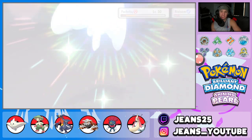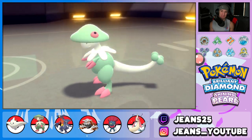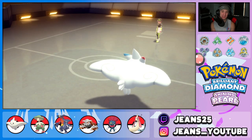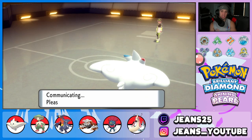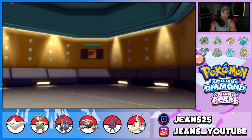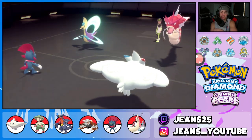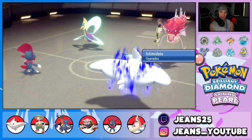We got a little unlucky on the sleep turns — Breloom should have swept after waking up but the sleeps went too long. We bring out Weavile for Fake Out control. He has Gyarados and Clefairy left, and we still have Garchomp in the back. I'd rather Gyarados Intimidate Weavile than Garchomp since Garchomp is my big physical attacker.